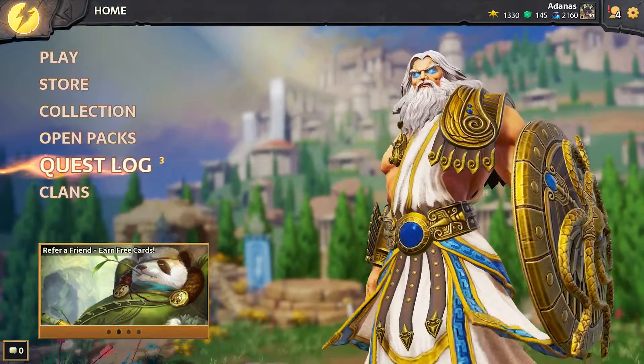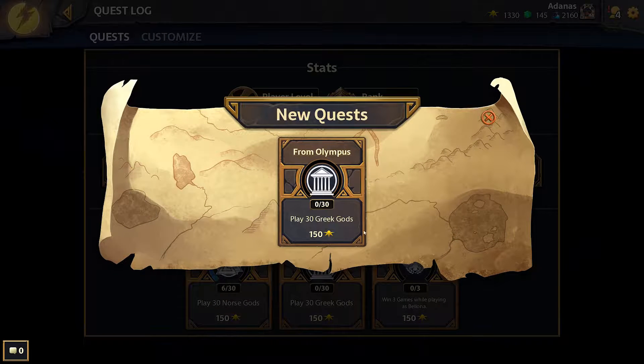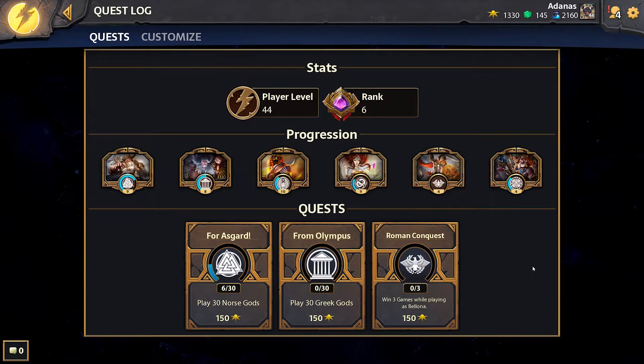Finally, your quest log shows you your daily quests, which award bonus favor upon completion. For players just getting started, we suggest focusing on completing your quest log, which will get you accustomed to the various pantheons and make it easier to unlock new cards.